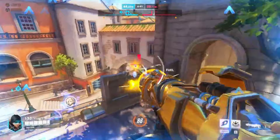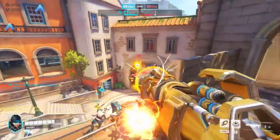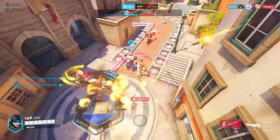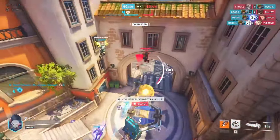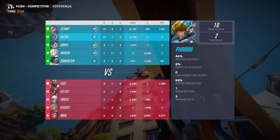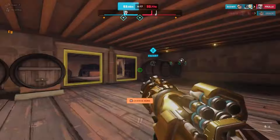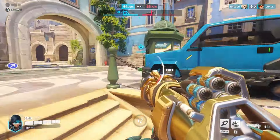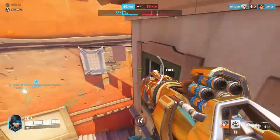Step 17: The legendary Pharah dance. Perform a ritualistic dance around the payload or control point to summon ancestral spirits, or at least get some attention. Step 18: Reinforce the blame game. Remember, it's never your fault. If you're not getting healed, it's because your supports are clearly distracted. If you die, the enemy team is obviously using aimbots. And there you have it, soldiers — with these top 500,000 bronze tips, you'll not only soar high, but also dive deep into the hearts of your teammates and enemies alike. Fly safe, or not at all. The choice is yours.